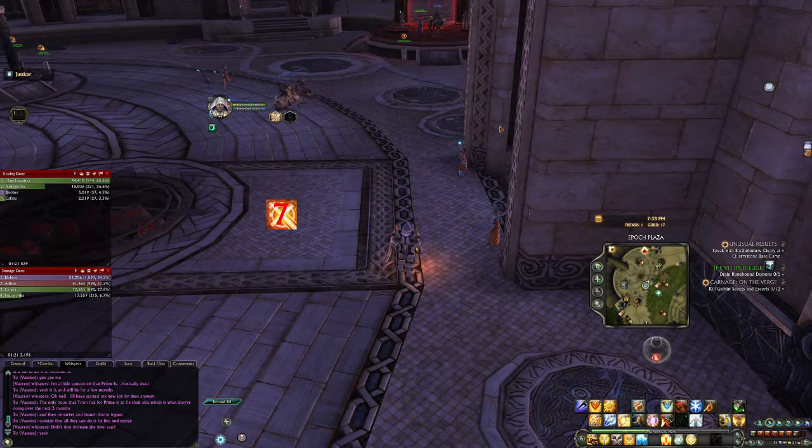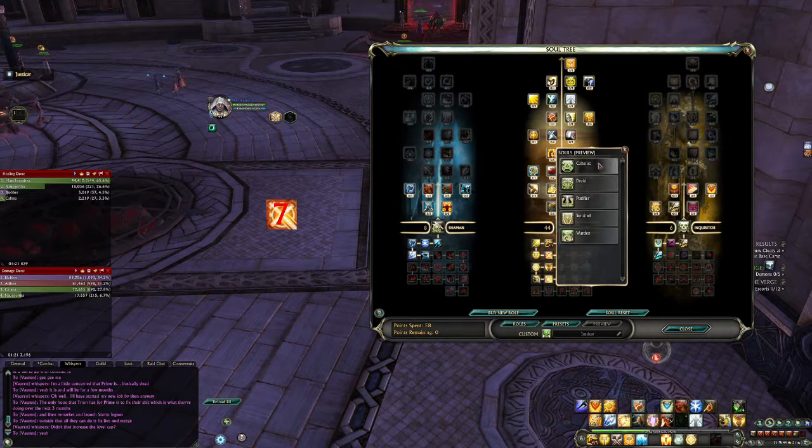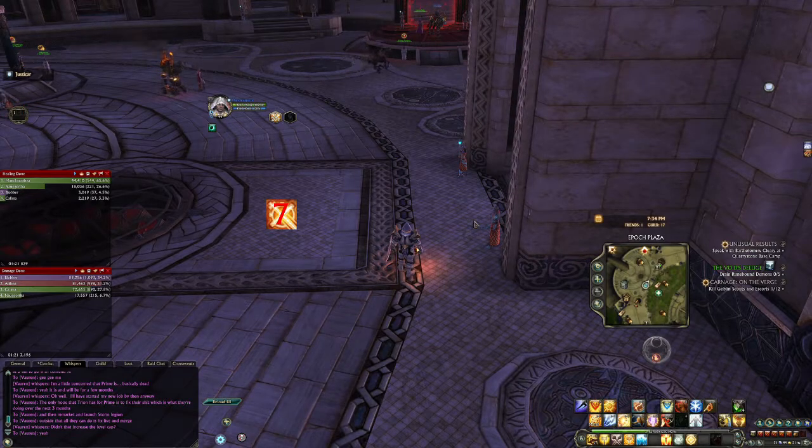It's a silly system by Trion but it's how it works. If you're a mage, go make an Archon spec and make sure all of your points are filled out — never leave any points unfilled or you can't queue as support. If you're a rogue, get Bard. If you're a cleric, you're kind of out of luck because you need to spend 20,000 Planarite to get Oracle, so you can worry about that down the track and you'll likely be stuck healing. If you're a warrior, get Beastmaster.